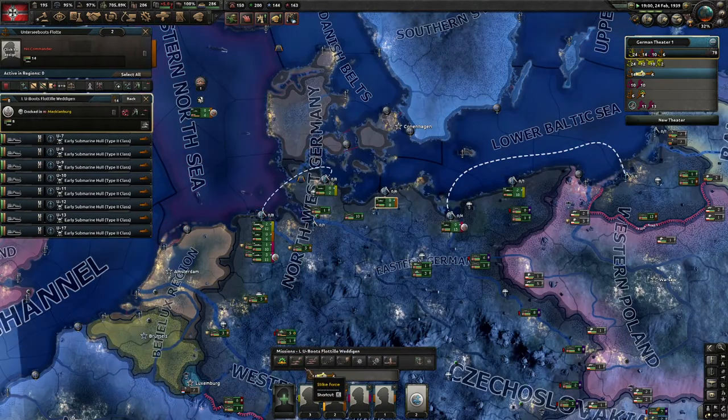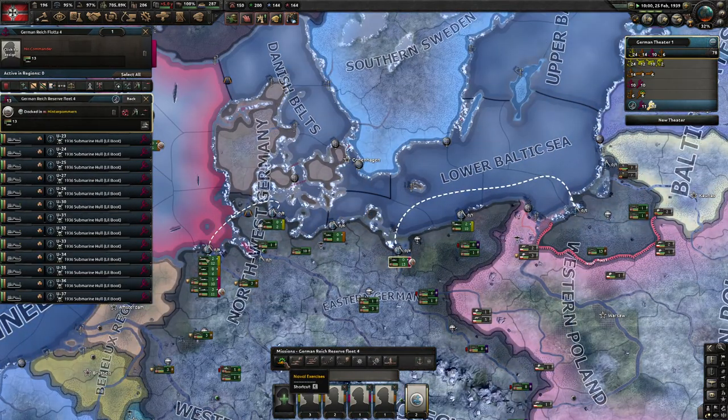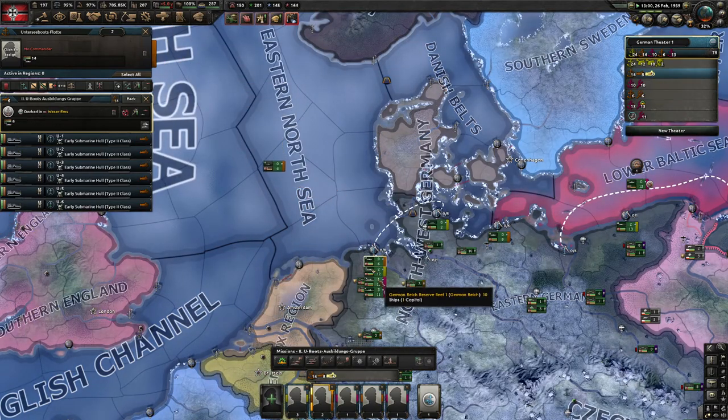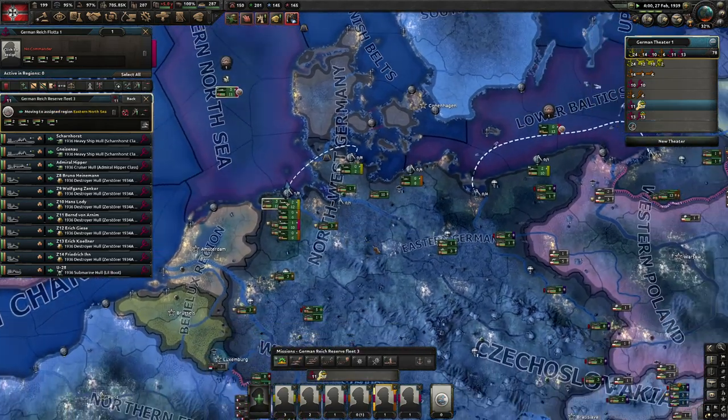And what else? I can see those subs I'm making. I've been producing those U-boats — I've now got 13 of them, let's start training. These guys are done training. I'm not even trading for any fuel and we're still doing good there. Let's get more boats training.